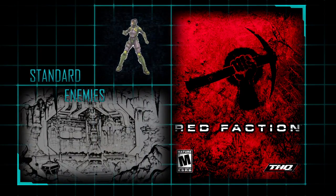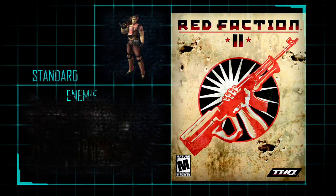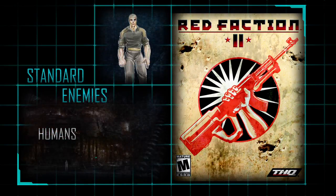In Red Faction 1, our standard enemies were humans and these mutant creatures that you had to fight. In Red Faction 2, you had humans again and these nano-zombies.